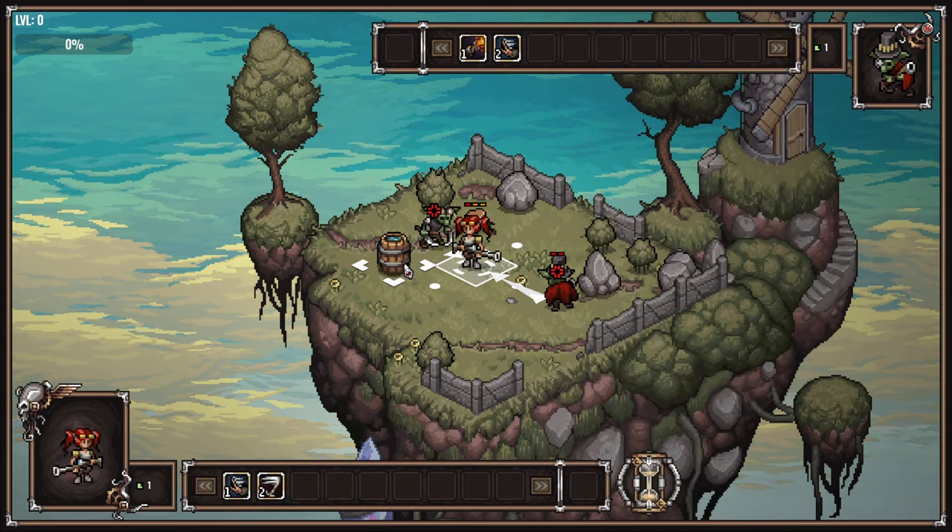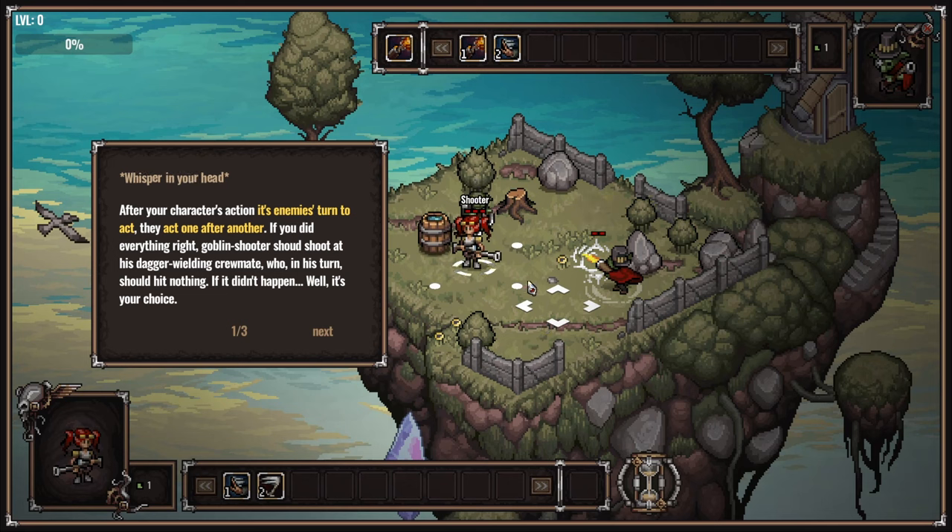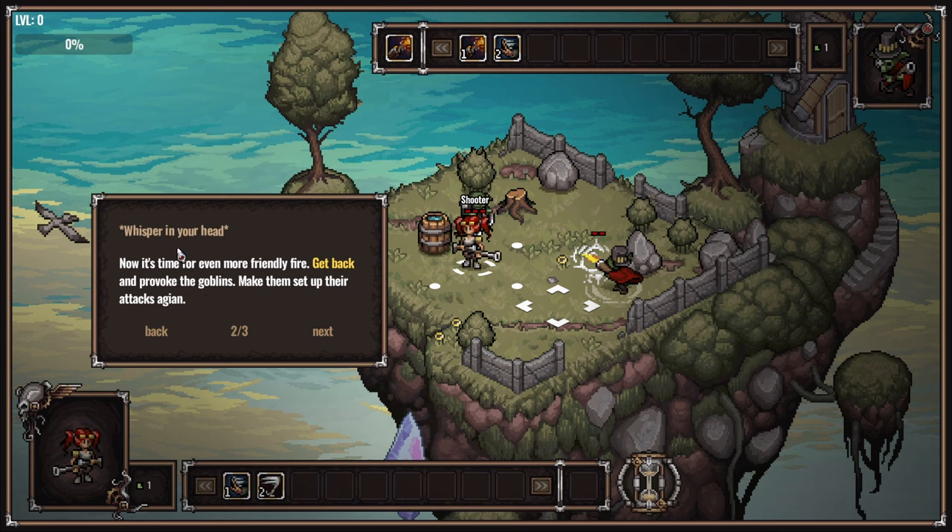Next to the water, just have a little break. After your character acts, it's the enemy's turn to act - they act one after another. If you did everything right, the goblin shooter should shoot at his dagger-wielding crewmate, who in this turn should hit nothing. Now it's time for even more friendly fire.